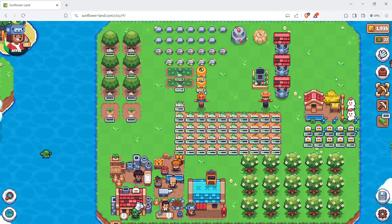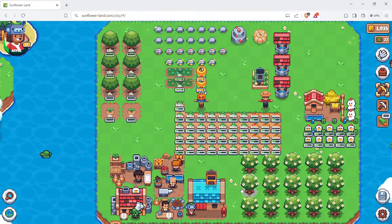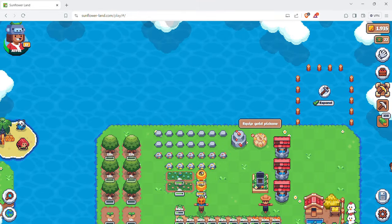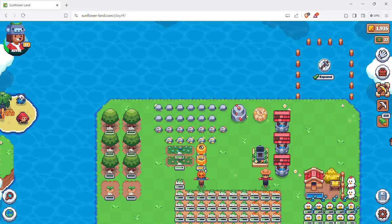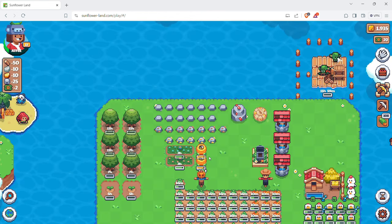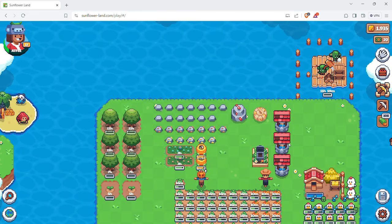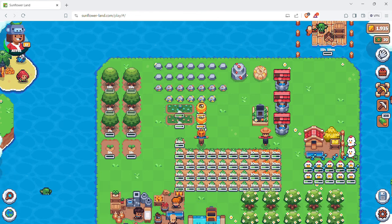Welcome back to another day of Sunflower Land. The upgrade to Petal Island has been going really well and really fast - I'm already up here. After every expansion you get a treasure chest, and in that chest it contains at least 10 to 20 gold, which is pretty amazing. I've already built up 50 gold because of that, so it's been well worth it.